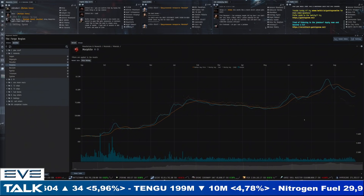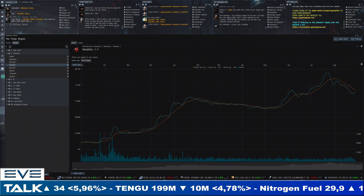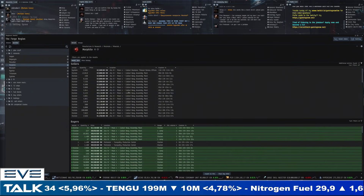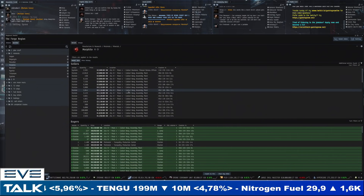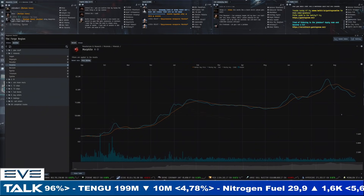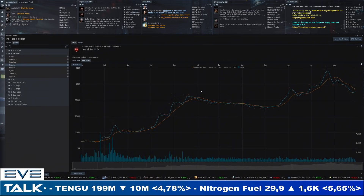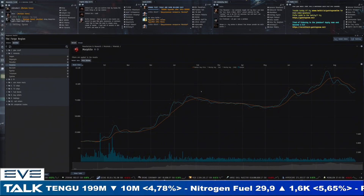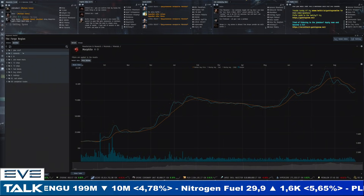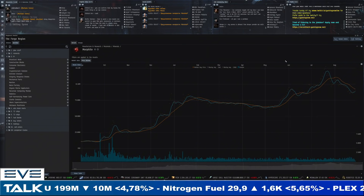Finally, morphite has continued to descend a little bit but is now stabilizing below 100,000 ISK, which should be slightly more affordable. Sellers at 93,000 and buyers at 91,000 — morphite is still really expensive with lots of demand, but that's also tech-related so it's a slightly different dynamic from all the other minerals. Let's move on to the PI market.